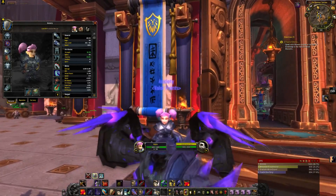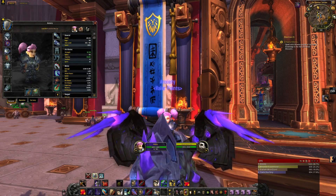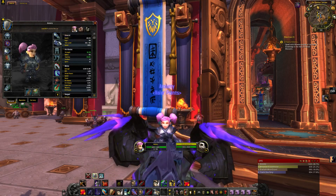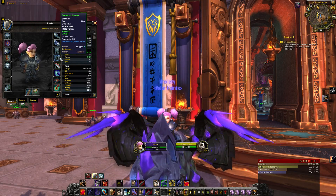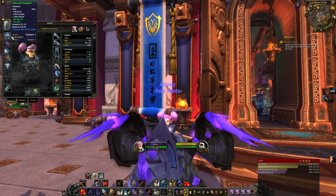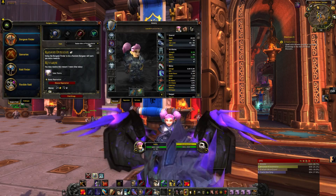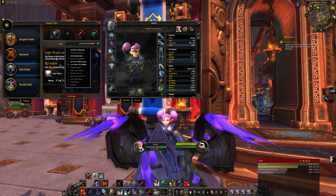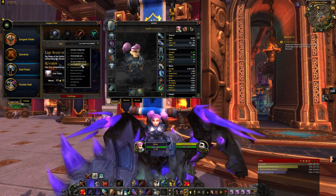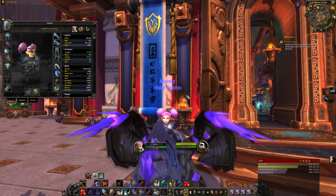Let's zoom in and take a closer look at the gear we get. It's all green, which you might think is horrible at first, but it is 483 item level gear, which is pretty good. It's not enchanted and there aren't any gem slots, but 483 is not bad at all — good enough to start out with Throne of Thunder.